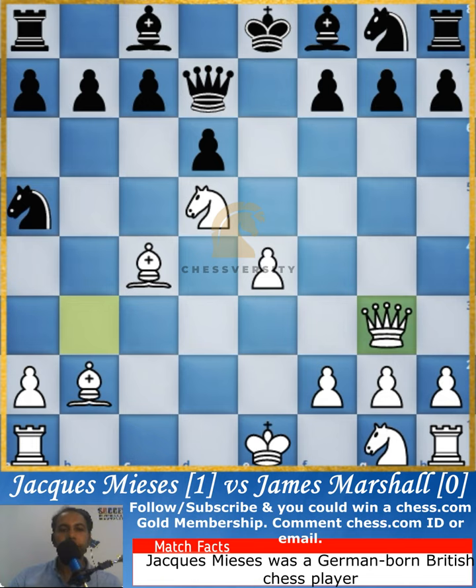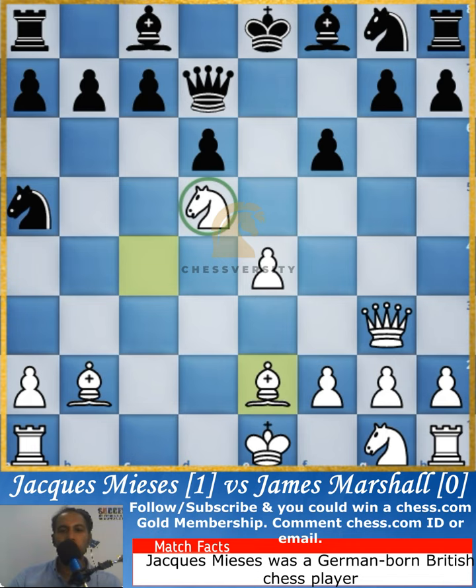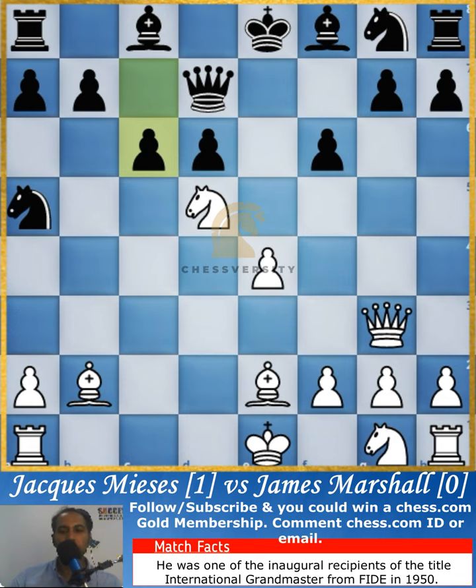This is a twin attack on the bishop and the queen. The queen moves to the g3 square, creating an attack on the g7 square. Now the pawn was moved to help avoid that particular threat.